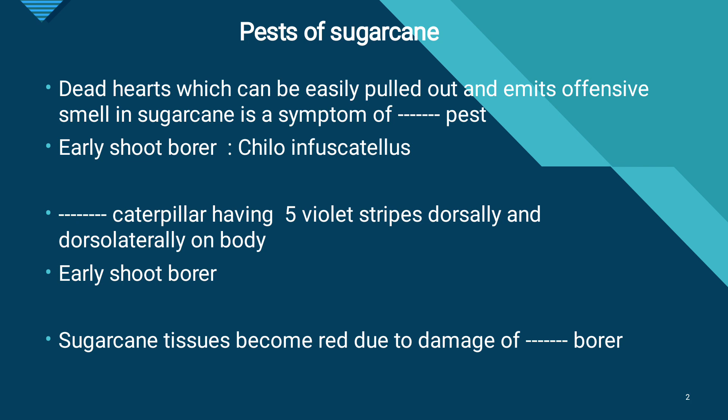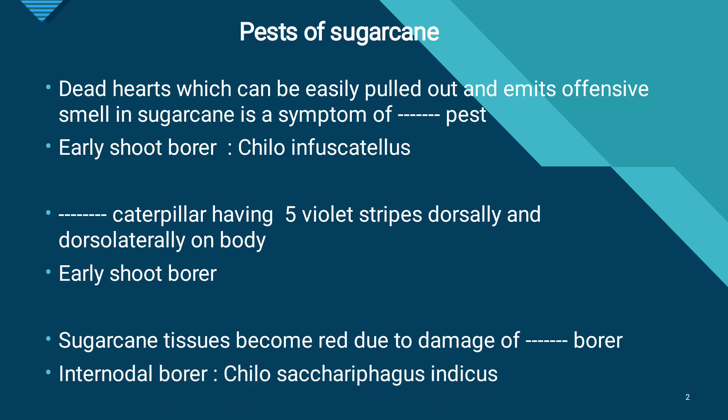The moth is straw colored with labial palpi. Sugarcane tissues become red due to the damage of the inter-nodal borer, Chilo sacchariphagus indicus. This reddening of tissues is different from red rot disease. Here, the insect pest Chilo sacchariphagus indicus causes reddening of tissues in sugarcane.